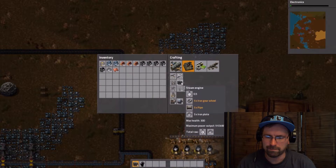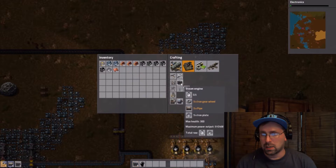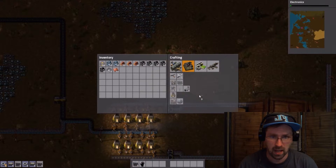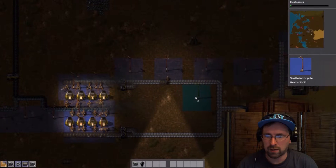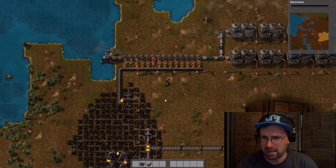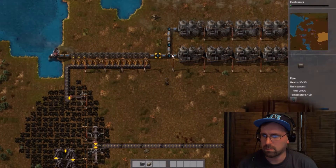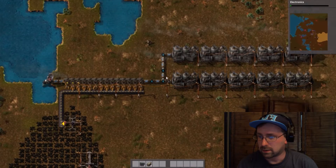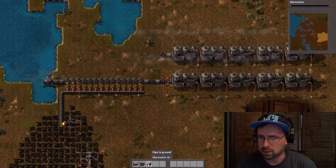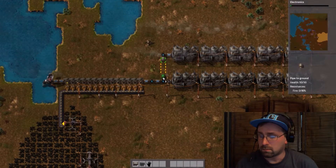How many steam engines? 10 — 10 use all the water that a single pump can produce. Gotcha, I need one more then. It's cool to see this automation. This game was pitched to me by an old friend who I haven't seen in a long time. She and her boyfriend and I were walking down the street in Pittsburgh when I was visiting them after a wildlife conference earlier this year.